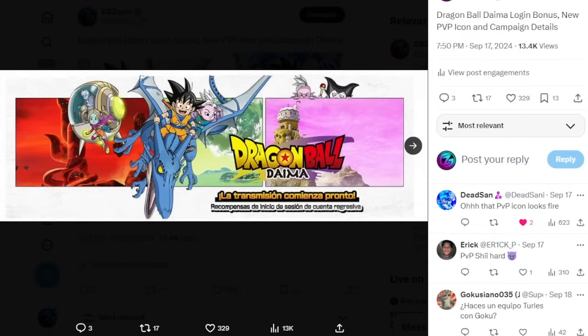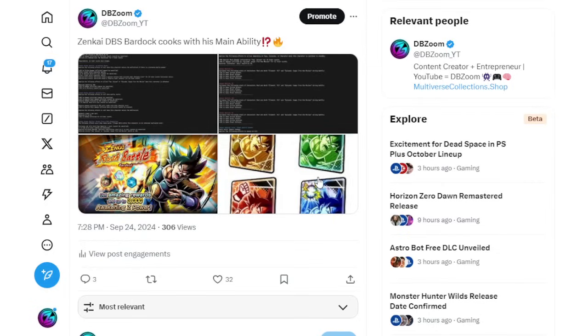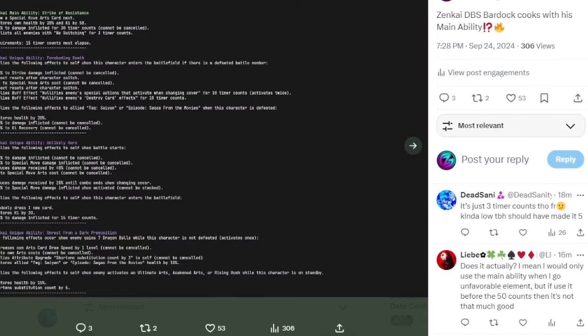Talking about this Bardock Zenkai — we'll always get the card sleeves too. His main ability locks the enemy in, which you don't see that often, and it's only for three timer counts, which is actually good. Anything above that, like the old characters at 10 timer counts, would be an absolute nightmare — you'd be basically guaranteed to kill the other character just by switching to color advantage. At three timer counts it's safe; you can pop an ultimate or a super and do your own thing.